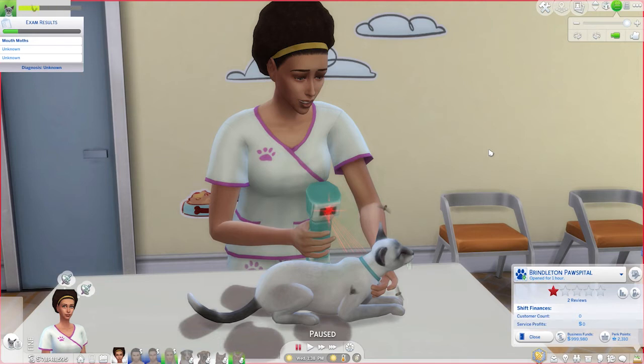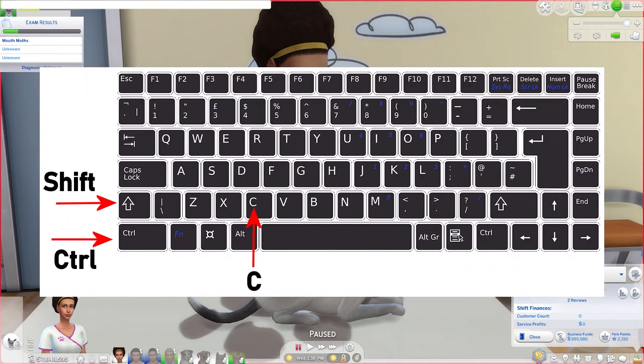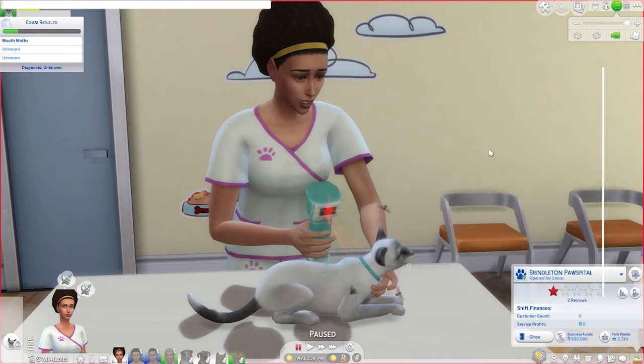We are going to jump right in by opening up our cheat box by pressing and holding CTRL, SHIFT, and the letter C on our keyboard, opening up the cheat box in the top left hand corner.